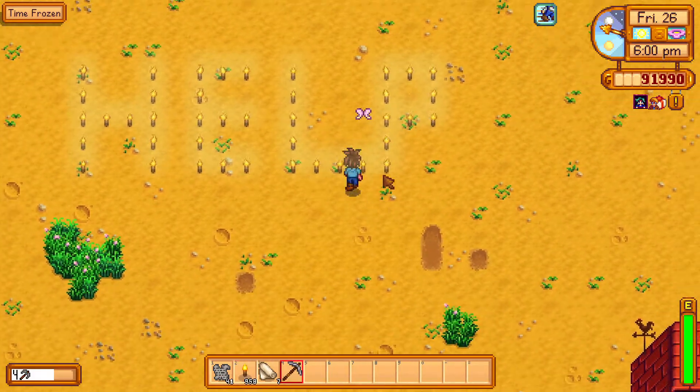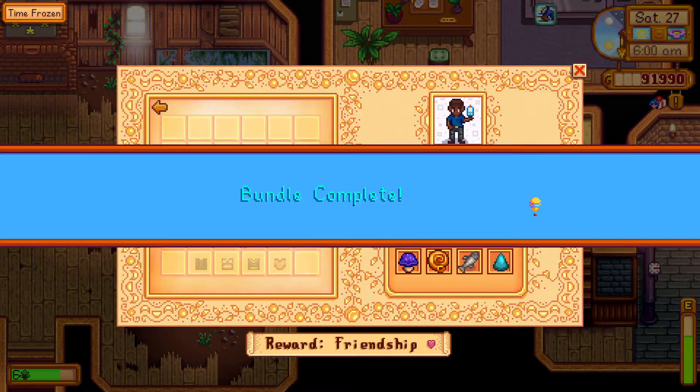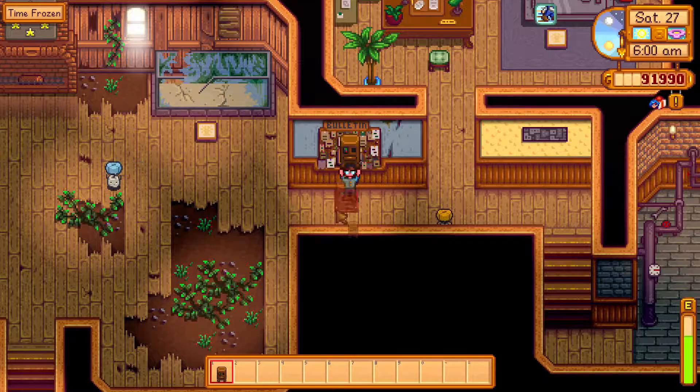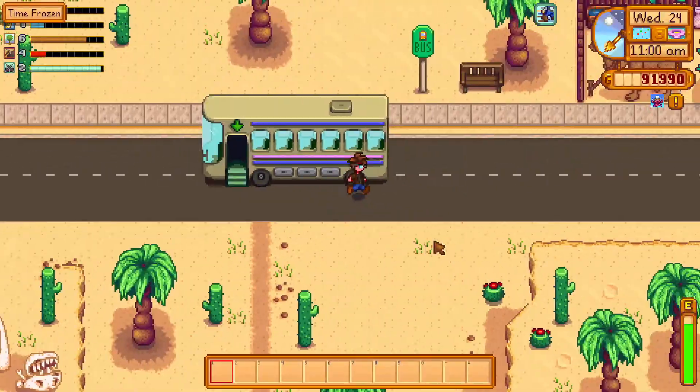If you've somehow obtained a lot of soggy newspaper but you hate fishing and refuse to level it up, you can get a recycling machine from the field research bundle in the community center. And again, if you're friendly enough with Emily, there's a chance you may get a cloth in the mail.